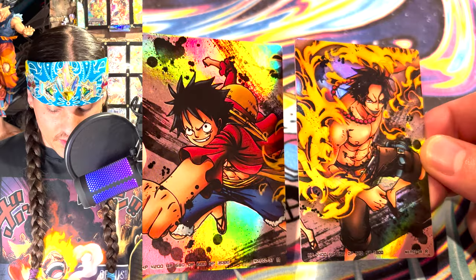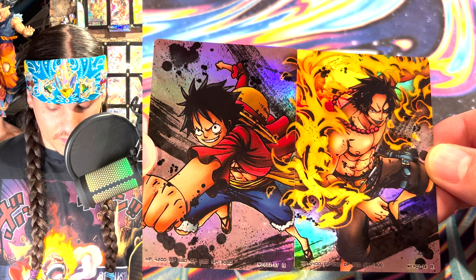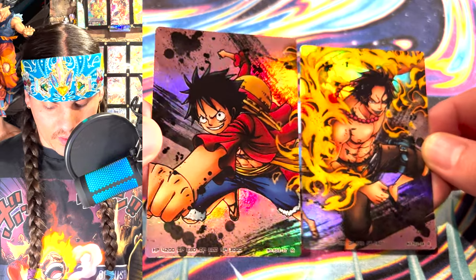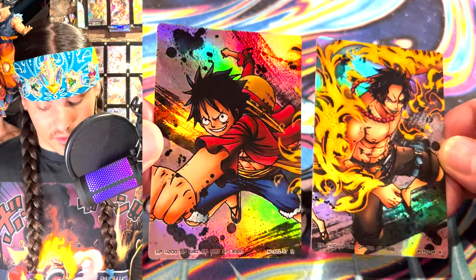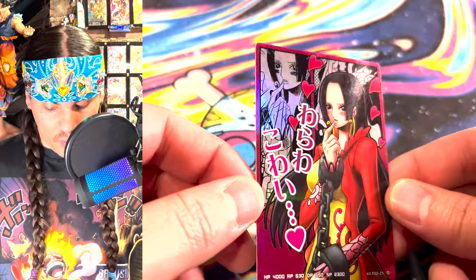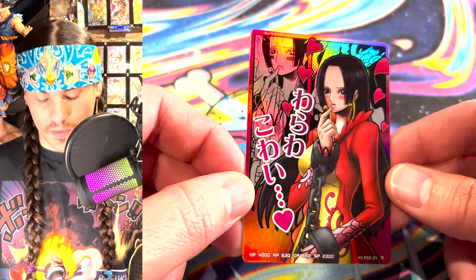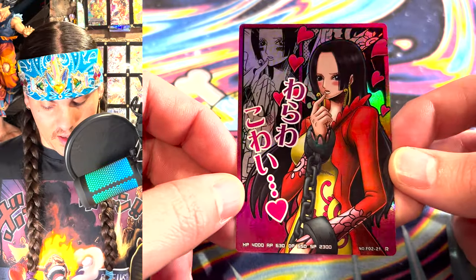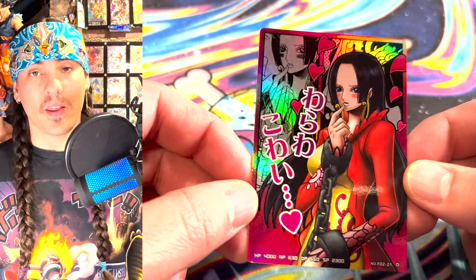These two cards kind of go together — they're both rares featuring Ace and Luffy, and the cards complete the art on each other. I had to scour the internet to find these at a reasonable price because they're jacked up on eBay. This card is crazy — I don't know why it's also listed as rare, but it's like five or seven hundred dollars on eBay. I was able to find it much cheaper on an obscure Japanese website, so I wouldn't recommend buying it on eBay.